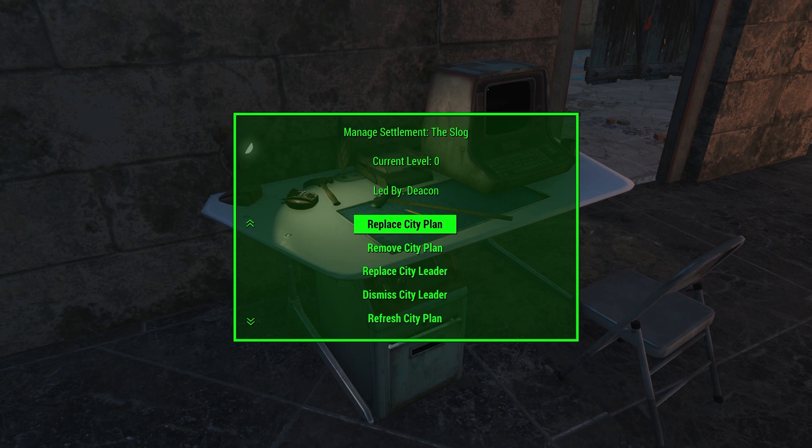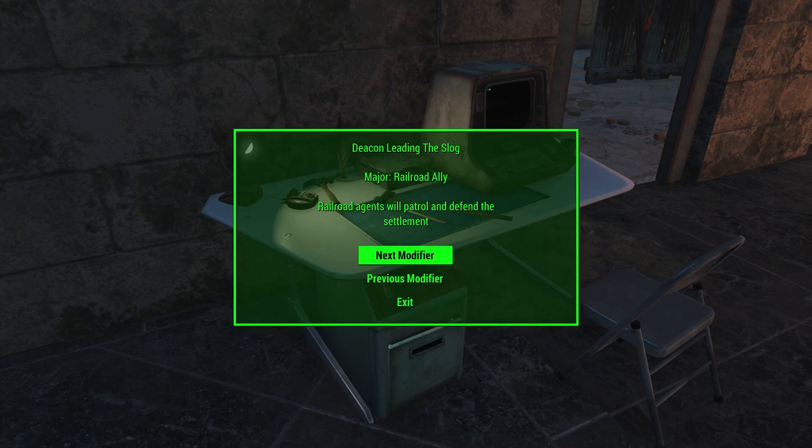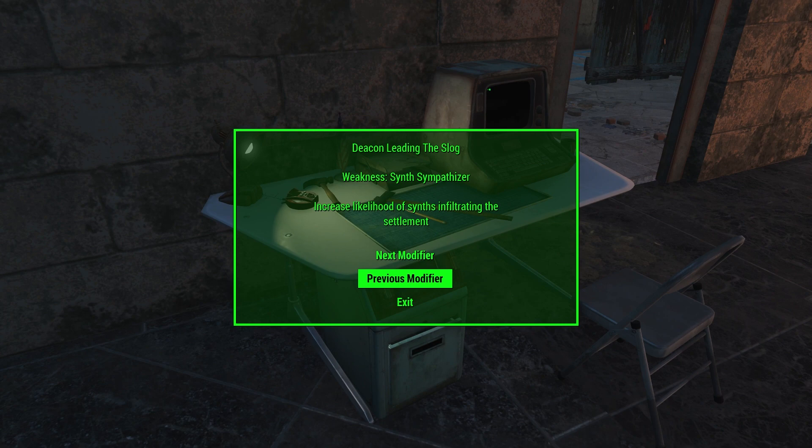Previously, after assigning a leader there was no way to view that trait information — and that is something we've fixed. We've added a new view modifier section which shows all of the things that are changing the rules of your settlement. For example, Deacon has the major perk of railroad ally, meaning railroad agents will patrol and defend the settlement. You can cycle through and see his weakness too — he's a synth sympathizer, so he increases the likelihood of synths infiltrating the settlement. All different leader traits will show up here.